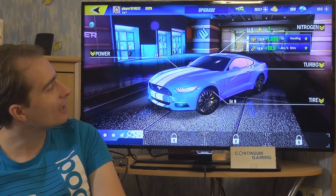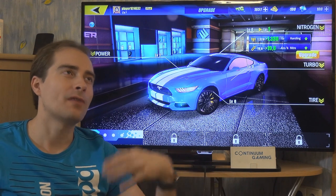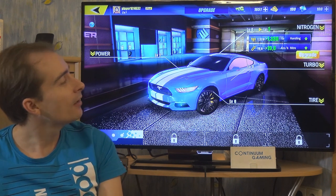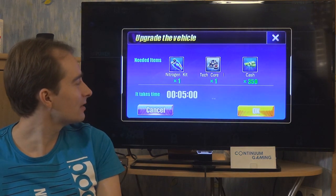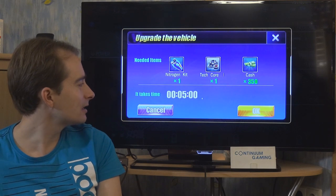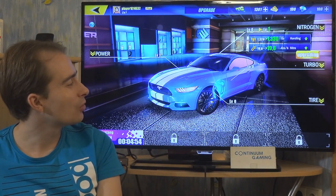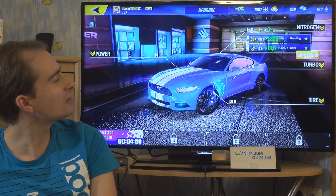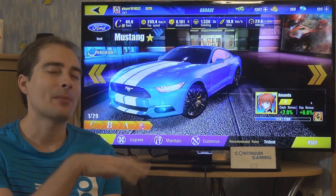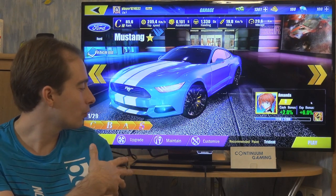There's a really nice-looking car here. You can go to the garage and customize it with different upgrade options if you have money. For example, nitro — you can use it to get a short speed boost, which you'll know from this kind of game. We can upgrade it, but it costs nitrogate parts, tech core, and cash, and it takes five minutes to complete. You can only upgrade one part at a time. I made the mistake to start an upgrade because now I have to wait for it to finish.